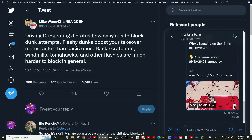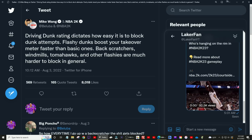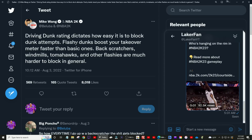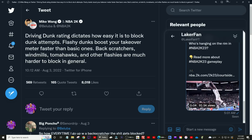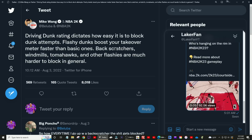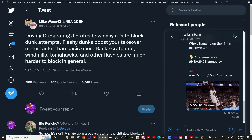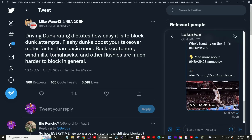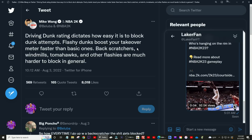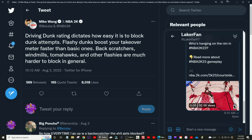What it really comes down to is what counts as a flashy dunk. Anything that has shown up as flashy in the past has been things like windmills and 360s — ones that aren't really convenient to run. I don't think tomahawks should be listed there, and I don't think back scratchers should be either — those feel more like powerful dunks. Windmills and 360s are the flashy dunks in my opinion. And for all we know, park dunks might be back too, which would definitely fall under the flashy classification.